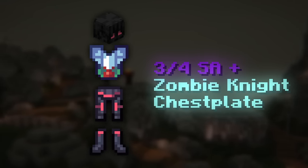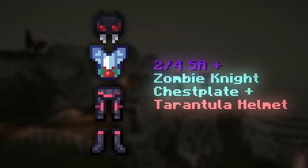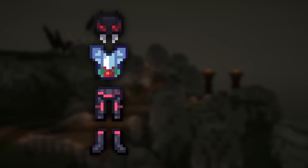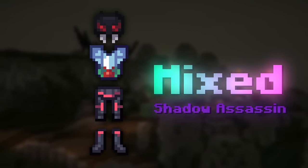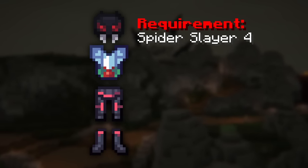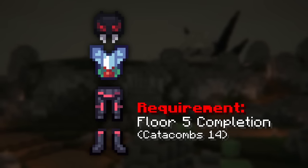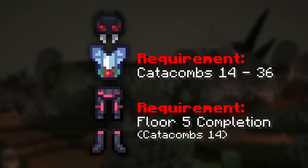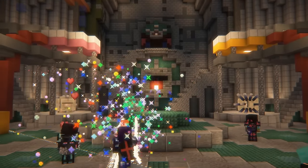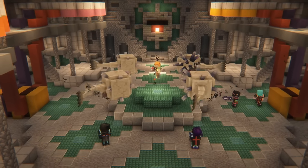Moving on from the Strong Dragon set, another powerful early game setup is the three-quarters Shadow Assassin and Zombie Knight chestplate combo. A less talked about but more powerful variant of this is using half Shadow Assassin for the leggings and boots, then a Tarantula Helmet paired with the Zombie Knight chestplate. I'm going to call this the Mixed Shadow Assassin armor set, and this setup tends to cost around 7.25 million coins. It also has a Spider Slayer 4 requirement for the Tarantula Helmet, as well as a Floor 5 dungeon completion requirement.